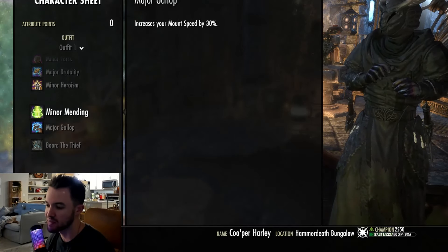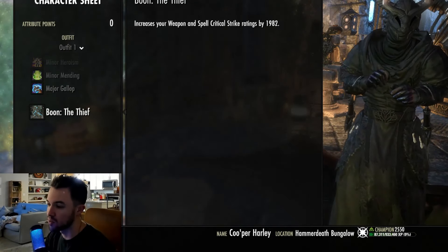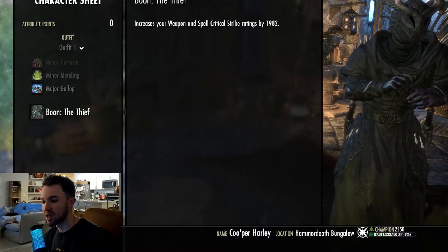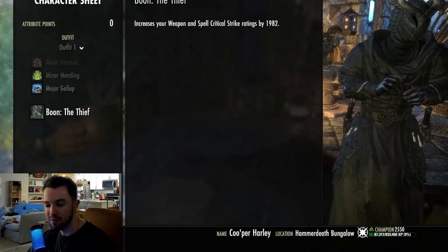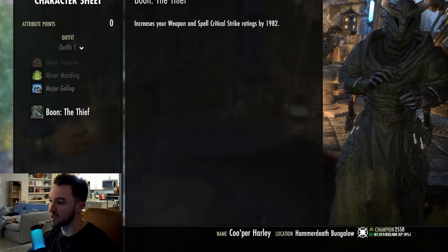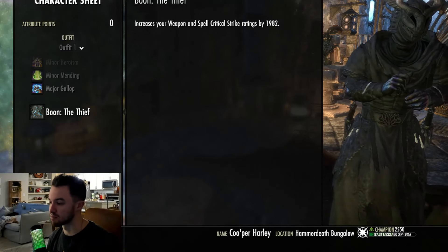We are using the Thief mundus, which is going to give you some weapon and spell critical strike rating — absolutely awesome. We are using largely medium armor and I do a lot of group activity on this build. If you are solo, you're going to need to switch to the Lover, which gives you more penetration. Penetration is by far your most important stat for doing damage if you don't have it covered by group members. Tanks and healers are constantly debuffing enemies, applying Major Breach and Minor Breach to strip the enemy's resistances down so you can do as much damage as possible — that's why I use the Thief. But if you are solo, you're in charge of applying Major or Minor Breach and using the Lover to get as much penetration as you can.